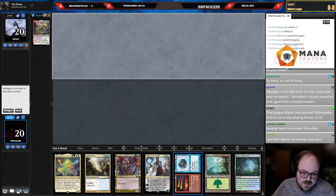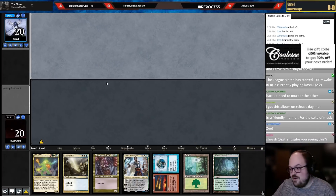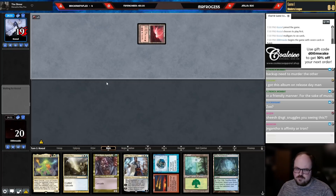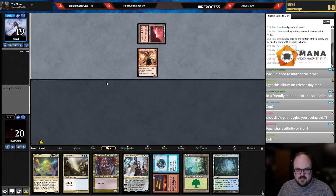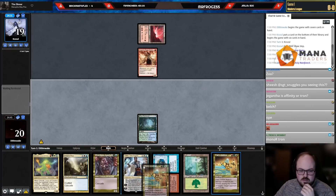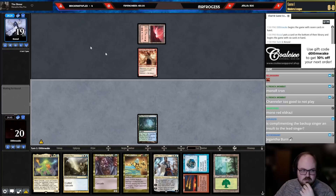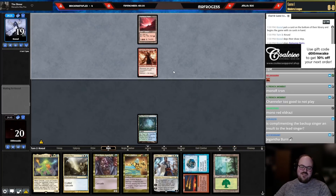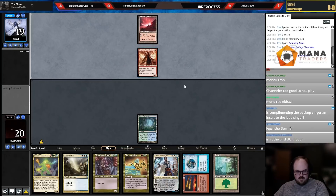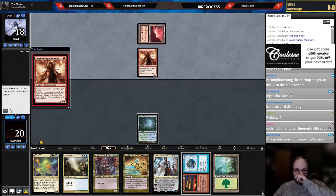Match one, and we're going against the fun police. I have Fire Ice and a cascade spell so it's not great, but okay — probably Tron? Wait, I guess they're Prowess. Still makes sense — they have a Dragon's Rage Channeler, so they can't be Eldrazi because I don't think you'd play Channeler in Eldrazi with not enough creatures. They've got to be some kind of Prowess deck.